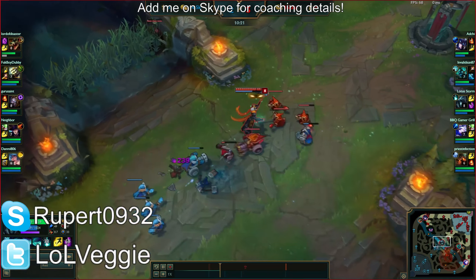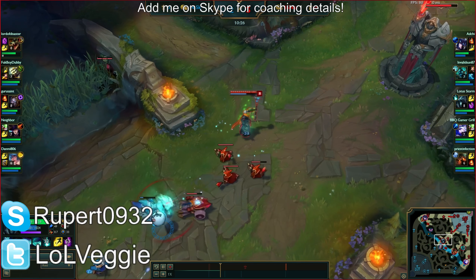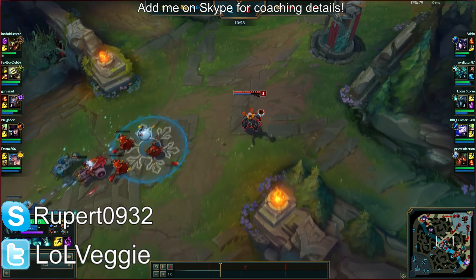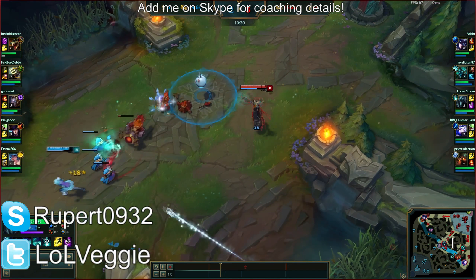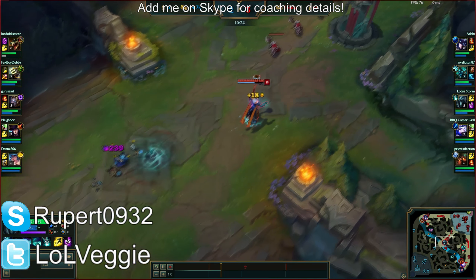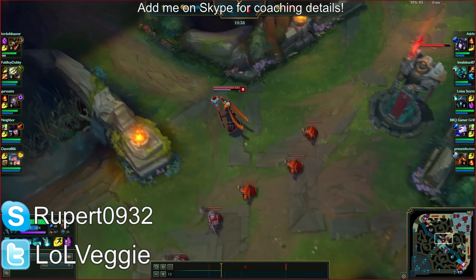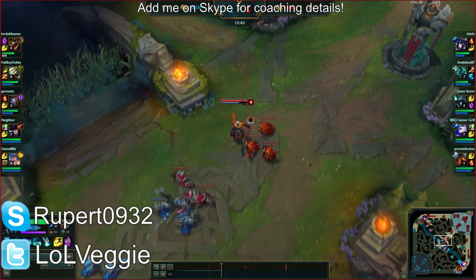Don't try to zone on Karthus — you put yourself in a dangerous position because you're not maximizing your Q range. If you're going to zone on Karthus, actually try to land your Qs instead of just threatening them. If they know you can land your Qs and hit them hard, they'll start playing back and zone themselves out.